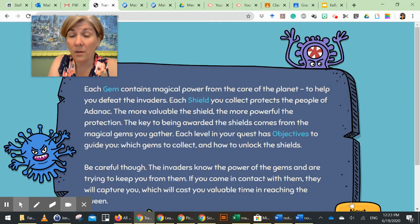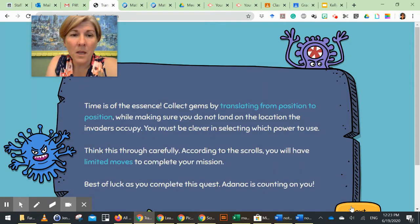If you come in contact with invaders, they will capture you, which will cost you valuable time in reaching the Queen. Time is of the essence. Collect gems by translating from position to position while making sure you do not land on the location invaders occupy. You must be clever in selecting which power to use - you will have limited moves to complete your mission. Best of luck - Adnack is counting on you.